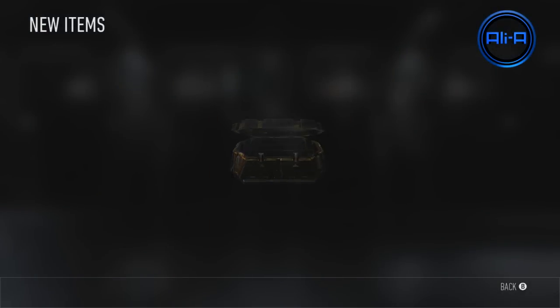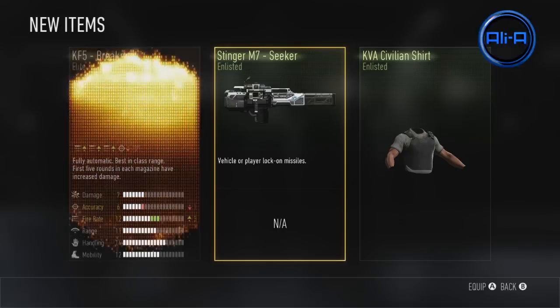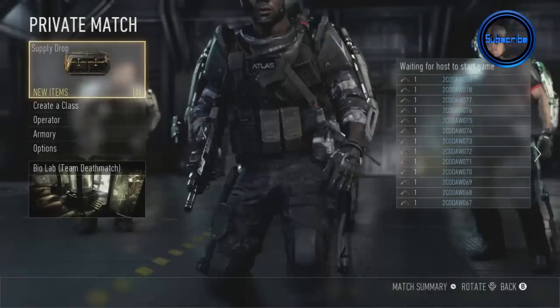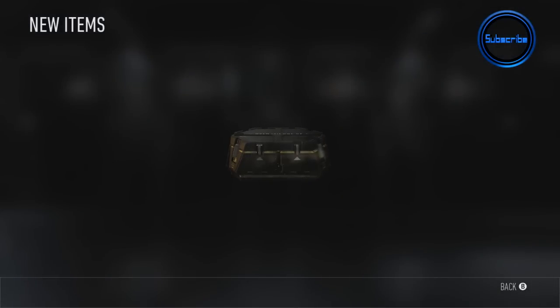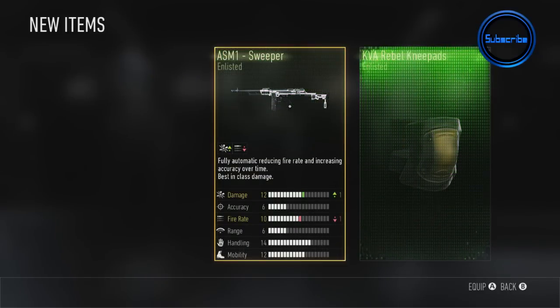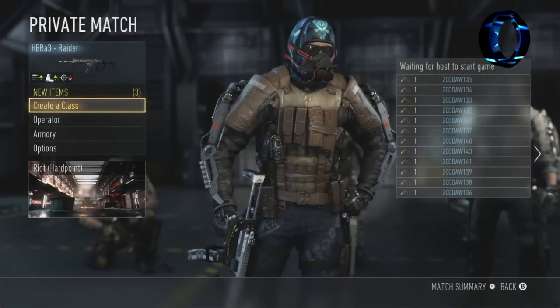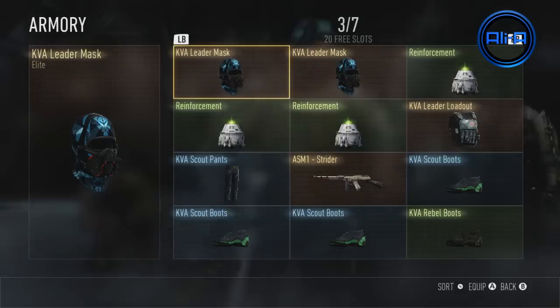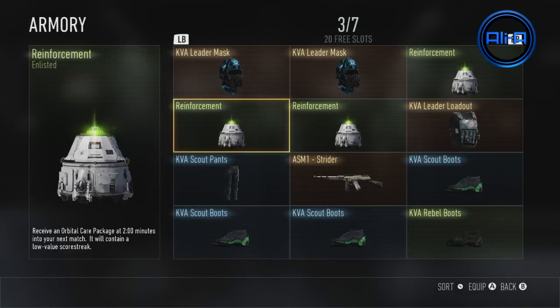First of all, supply drops. Supply drops are earned periodically through playing multiplayer, and once you earn them you can open them up and get yourself some awesome unlocks — just like that KF5 Elite version. It's really fun. Essentially it's going to allow you to get different versions of weapons and also customize your character with tons of different gear.